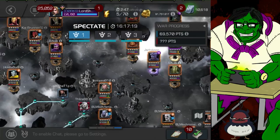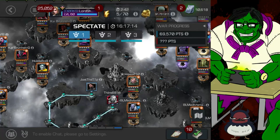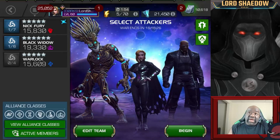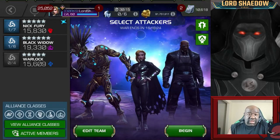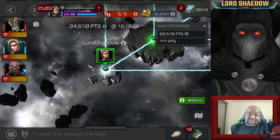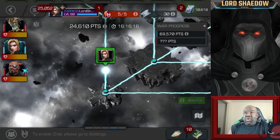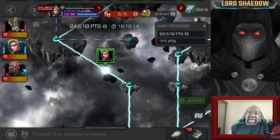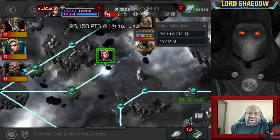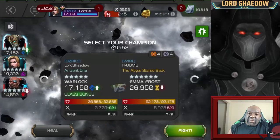Alright, let's get to the fighting so I can go to bed. I'll be right back. We're back, and I'm going in with my standard team of Nick Fury, Warlock, and Black Widow Clairvoyant. I take Path 3 in Section 1. As you can see there's no defender on that first node, which is pretty common — it's a very easy node so people usually don't put anyone there.